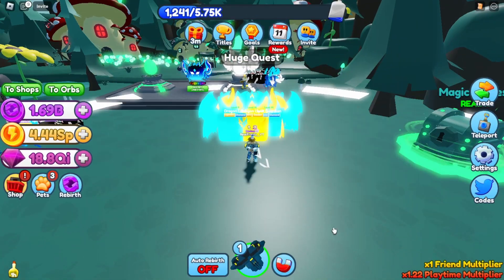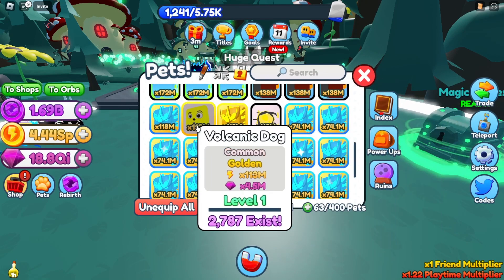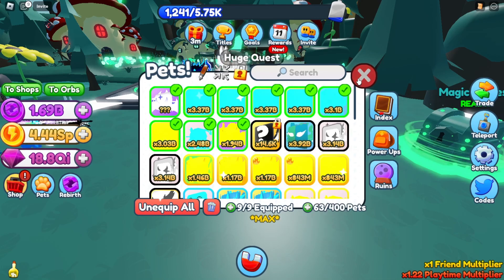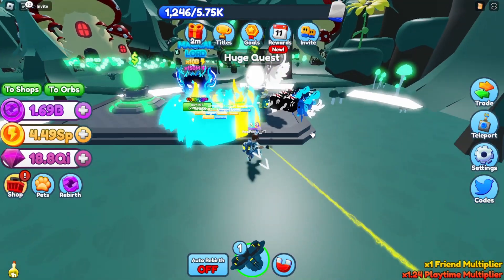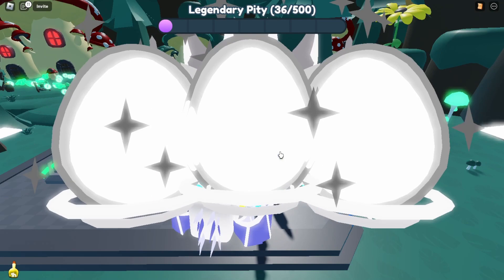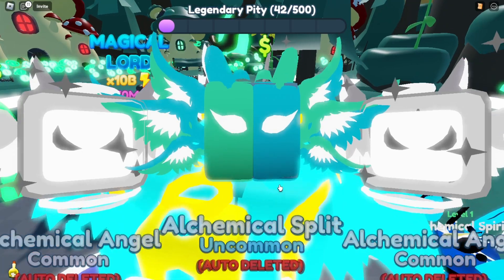Let's see what we got from the egg. A Chemical Angel does 3.14 billion damage. We also got a Chemical Split at 3.92 billion. The Magical Lord does 10 billion stats, but I'm not going to buy that. Let's see what the epic rarity does - I'm assuming it's a lot better than the uncommons. Let's try to hatch an epic.